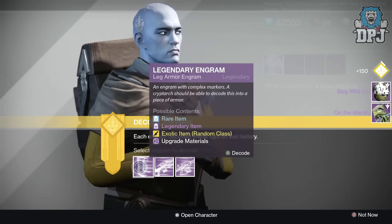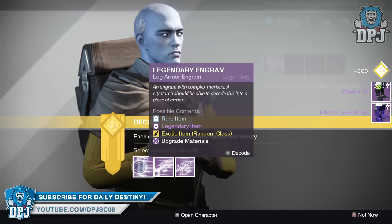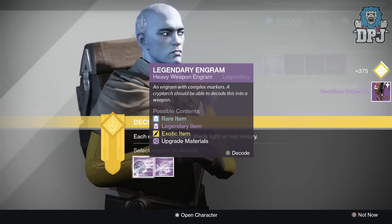Moving on to the helmets, we've got the Bugworld 1.0 full armor, almost a full armor set. Then Infinity Line Boots, Espree 1.0, and the Vermillion Strike 1.0. Now moving on to the weapons - give me something good!